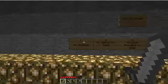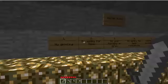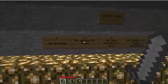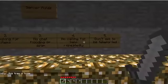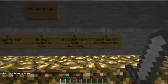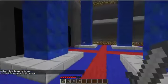Here are the server rules — pretty much your basic rules: no griefing, no asking for items, no chat flooding, no calling for help repeatedly, and don't ask to be teleported.